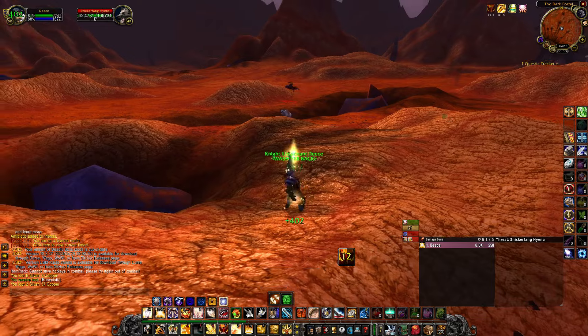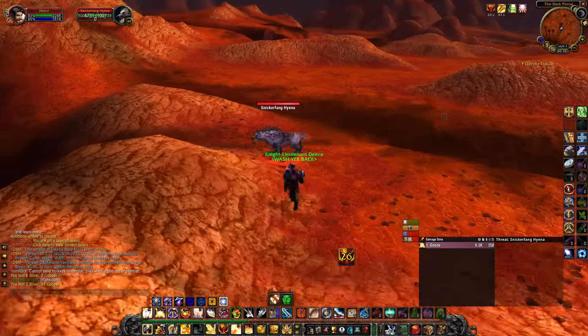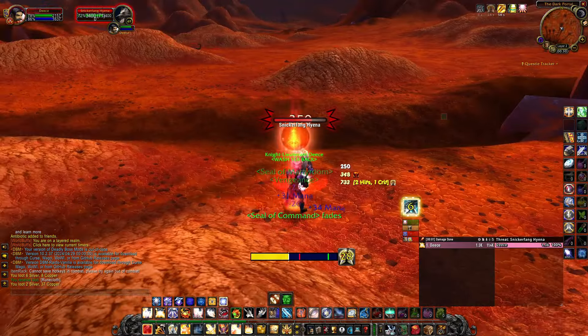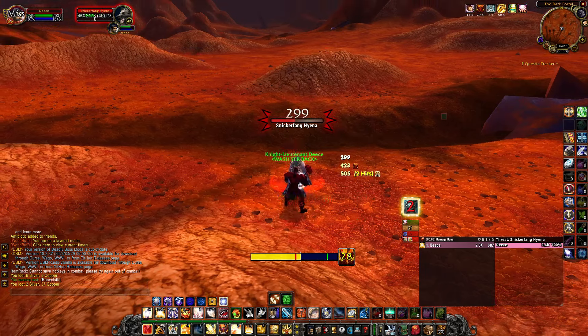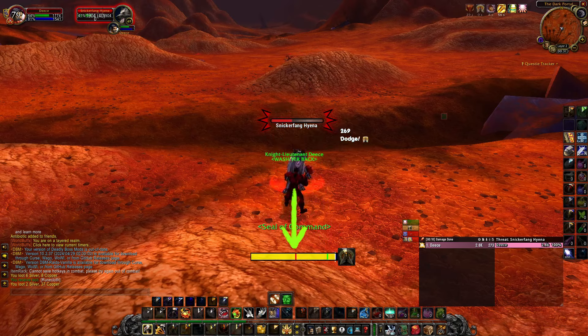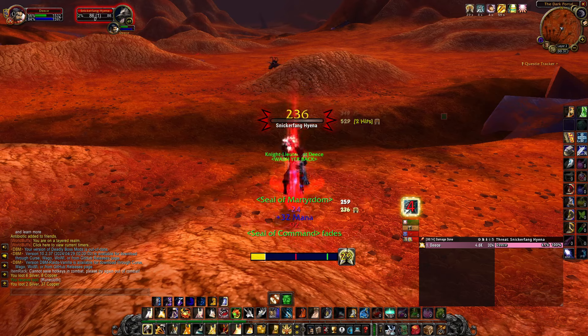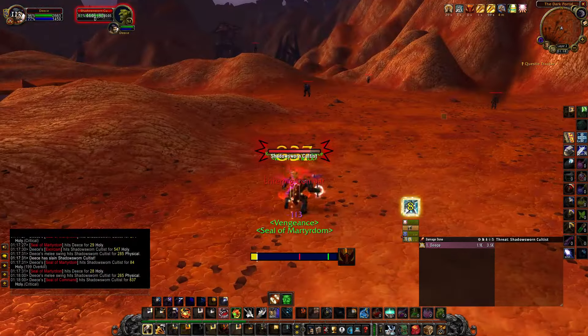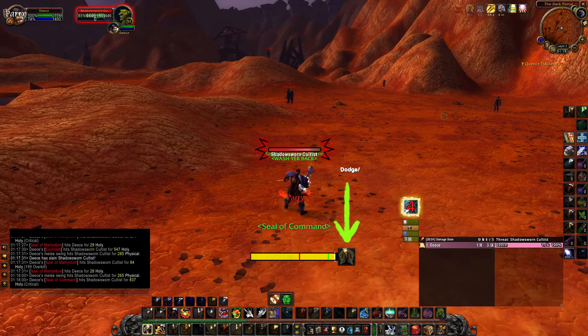Twisting in game is relatively straightforward and requires no additional add-ons or weak auras outside of a swing timer. The swing timer I am using right here is a timer specifically for paladins and for seal twisting. It has a green mark to indicate the 0.4 second window to be able to twist, a 1.6 second red mark to indicate where no other ability should be cast beyond this point to risk not having a free GCD to twist into the 0.4 second window, and finally a visual indication of which seal is currently active.